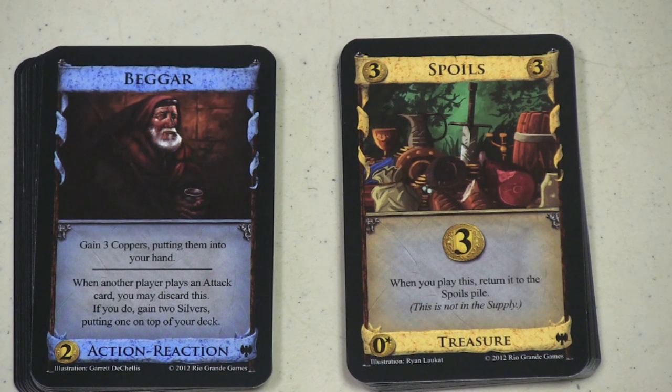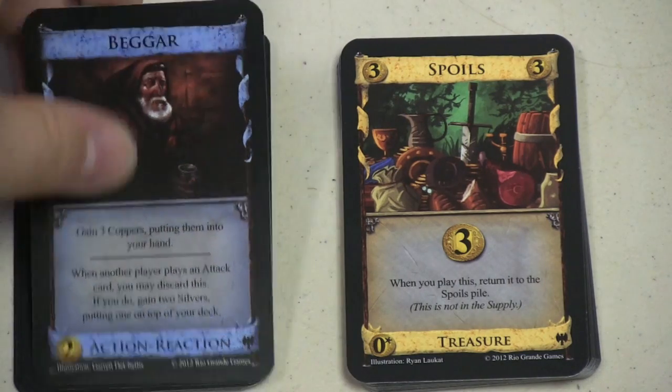This is one of two reaction cards in the set. Gain three coppers putting them in your hand — I almost never do that, though there are times it comes in handy. But I really like the fact that when someone plays an attack card, you can gain two silvers. This is a good way to grab silvers and put them in your deck.